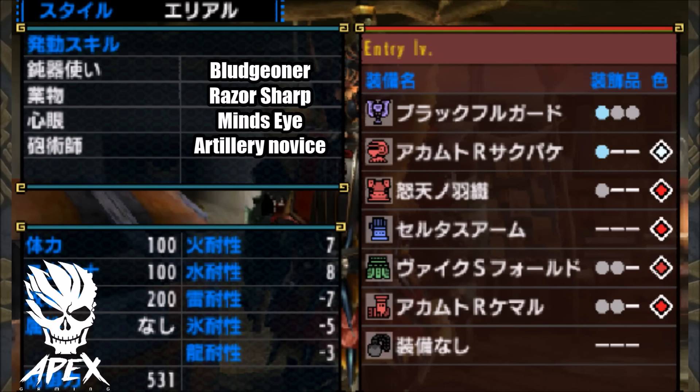What makes this armor set so versatile is the fact that it requires no charms or talismans whatsoever. So anyone that happens to have a really good charm could easily squeeze in 5 or 6 skills on this armor set, which is pretty insane.